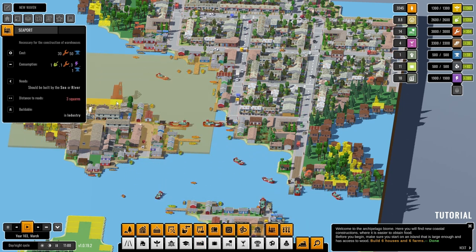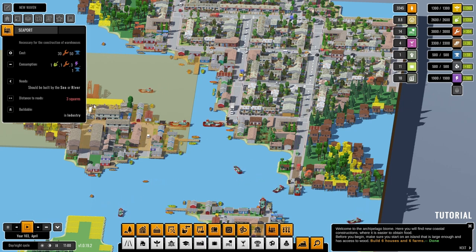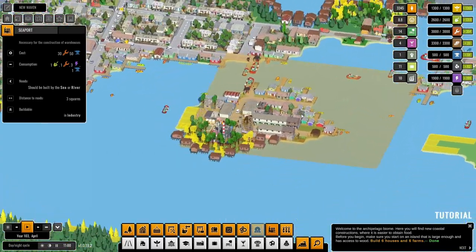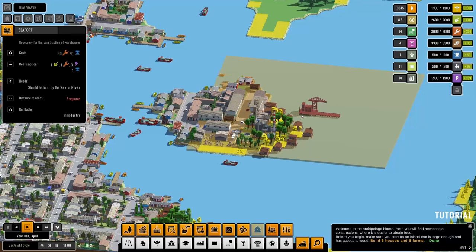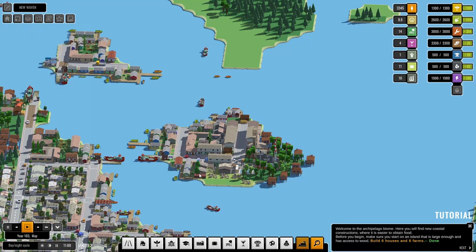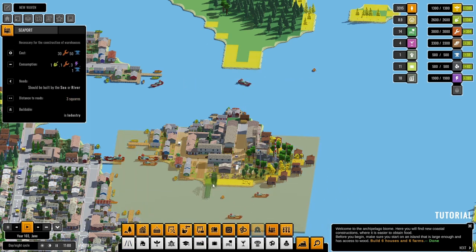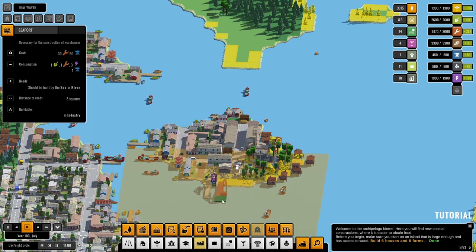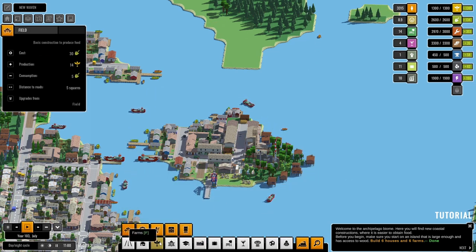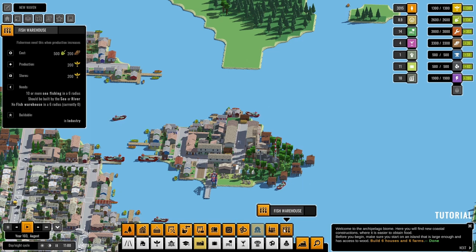Distance to road: three squares. We would have to demolish that fish market and put a road in there — let's go ahead and do that. I'm putting this in because I need it for a fishy thing — for the other type of fish.